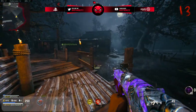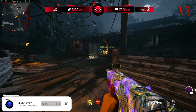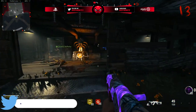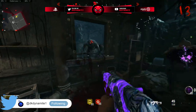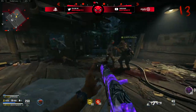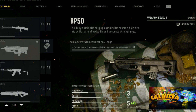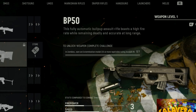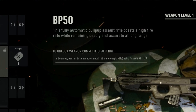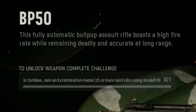We also have a brand new AR available in Vanguard which you can unlock in zombies for free if you don't want to do the unlock challenge in multiplayer. This is the BP50, also known as the F2000 — an AR we had in the original Modern Warfare for 2009. It's poetic they're adding this weapon in now, considering MW2 2022 is just around the corner, a couple of weeks away.